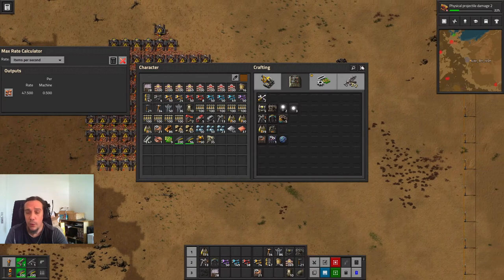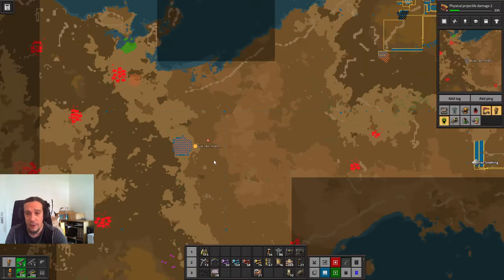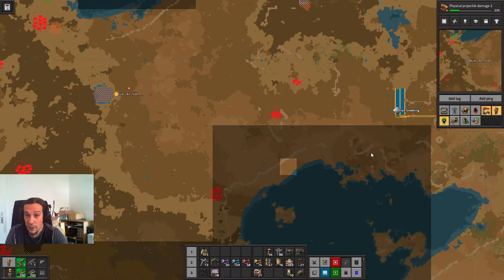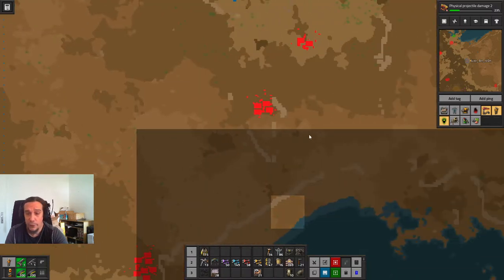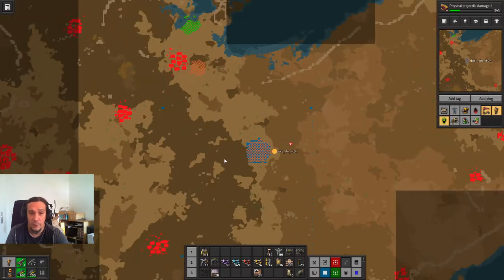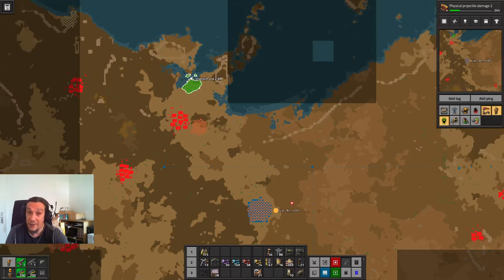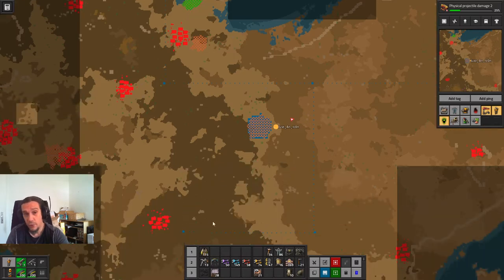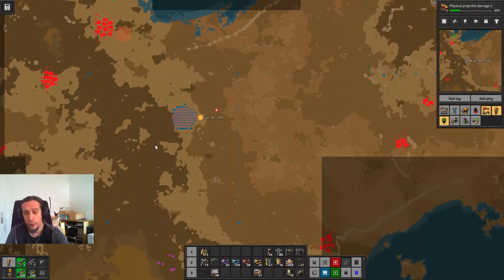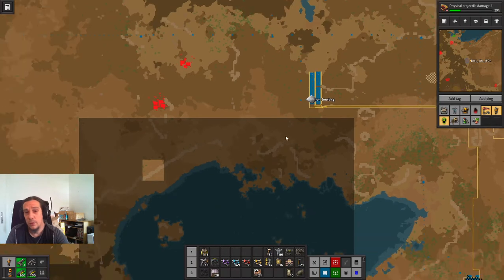This way we can deal with two belts instead of four. Before we go for that, we have to think about where we're going to transport that stuff. We want to set up a rail system now. When you want to set up rails, you always have to think about a couple of things — where does it start? That's the easy part: we're going to start right there. I've also seen another copper ore patch over here, and there's even a uranium ore patch, so railways are extremely good there.